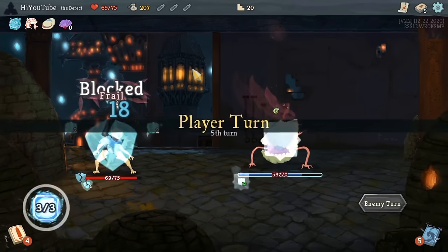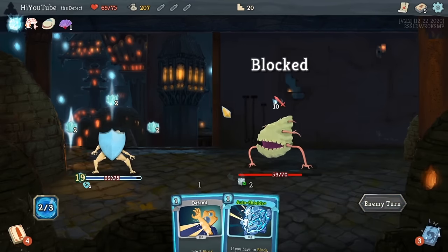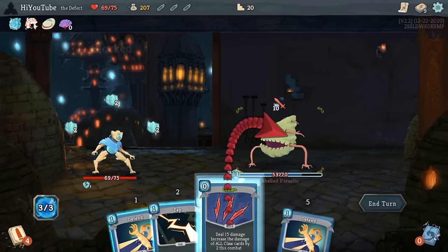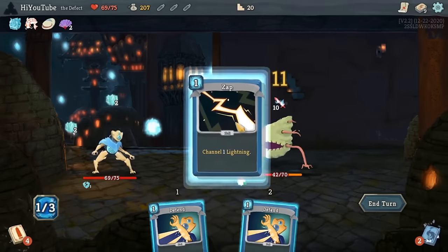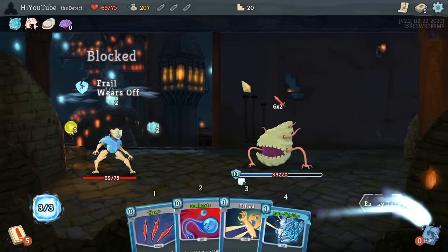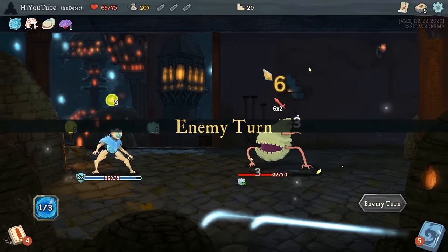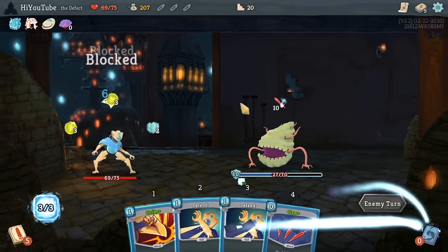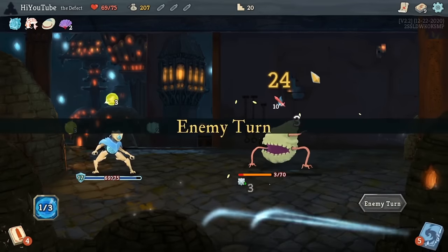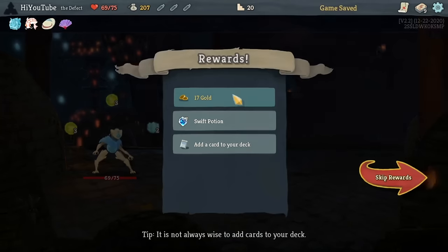If you're trying this challenge with one of the other characters, you're going to find that — just like the Claw in this run — you're going to need a way to cause your damage to go up turn over turn. Whether this be with increased strength gain over time: something like a Demon Form can really enable Ironclad to do this challenge. Pressure Points on Watcher can be a good way to get Minimalist, since that also scales damage in the same way as Claw. If you're trying it on Silent — again I don't recommend that — but Poison would be a good way to go. A Bouncing Flask and a Catalyst can cause your damage to ramp up really quickly.